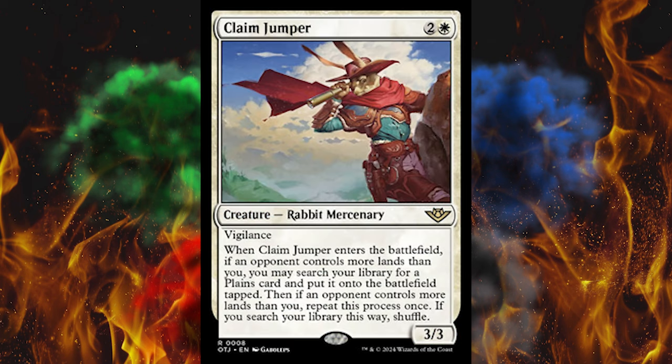Next up, 3-cost Claim Jumper — creature, rabbit, mercenary, 3/3 with vigilance. When Claim Jumper enters the battlefield, if an opponent controls more lands than you, you may search your library for a plains card, put it on the battlefield tapped. Then if an opponent controls more lands than you, repeat this process once. If you search your library this way, shuffle. The great equalizer — I don't hate that.